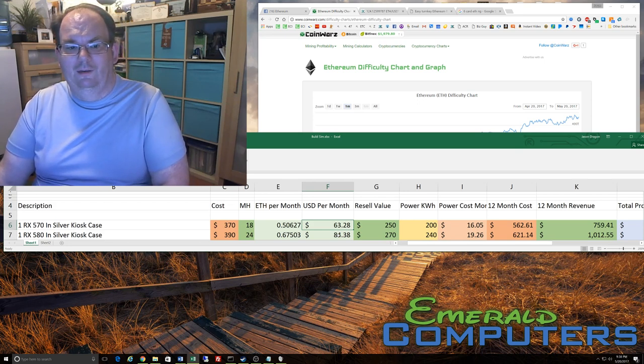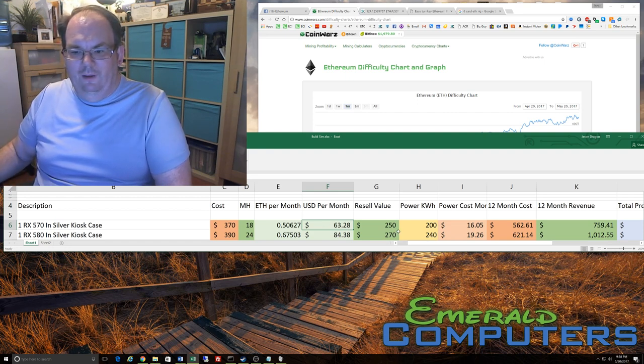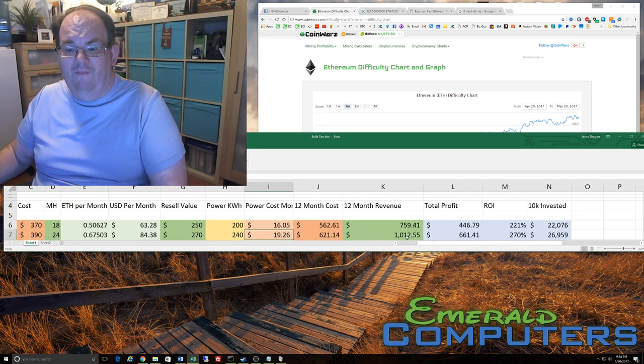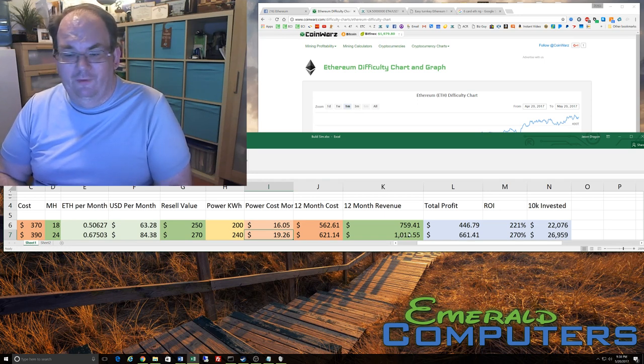Of course, if the price gap goes up to maybe $100 difference later on as the 580s become scarcer, then you might want to mine with the 570. The resale value is basically $20 more and the purchase price is $20 more. It does use about 40 watts more in electricity, which is going to cost you an extra $3 a month to run, but the difference is you're going to make $1,012 in 12-month revenue, for a profit of $661 — a 270% return on your money. You get all your money back plus 1.7 times more, so for a $10,000 investment you're looking at $26,000 coming back.